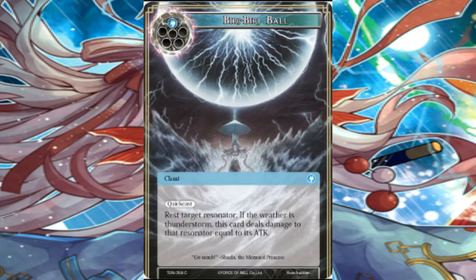The first card we have is the Beriberi Ball. It's a one cost quick cast. Rest target resonator. If the weather is thunderstorm, this card deals damage to that resonator equal to its attack. A swing and a miss for water right out the gate. This card is not good — it requires an additional condition in order to maybe kill that enemy, and it just doesn't work as well as it could.